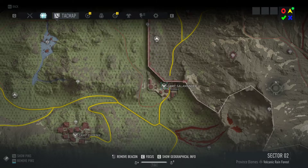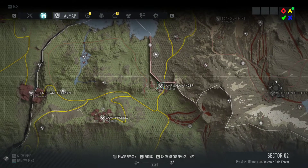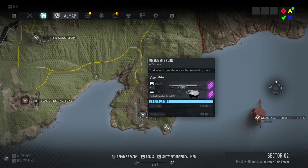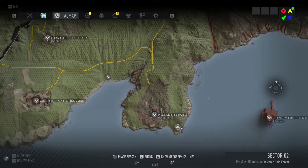Now in sector two we have two locations. Camp Salamander — you have one box over there. And the second one will be here at the missile site. That's it for regular — only four boxes this week, so go ahead and check these locations.